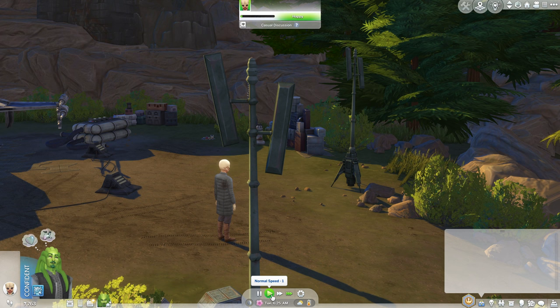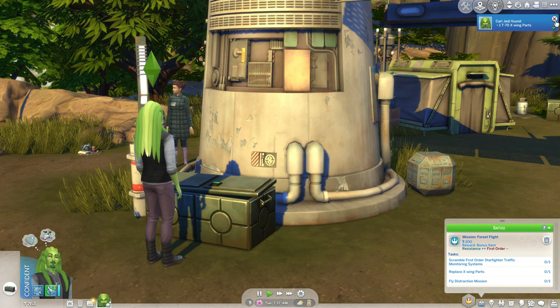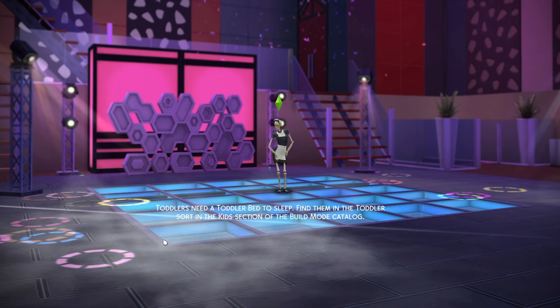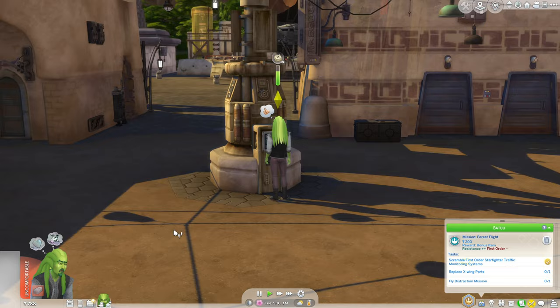So let's try that again. Go back to the Resistance encampment. Can we restart that mission that we screwed up? Let's try to override these locks here. We got a data spike and X-Wing parts.